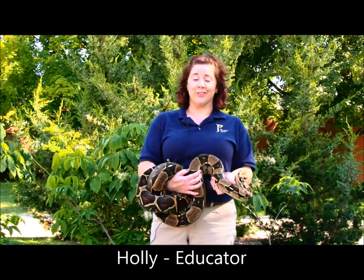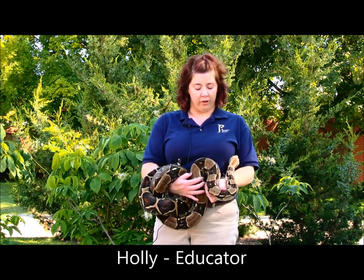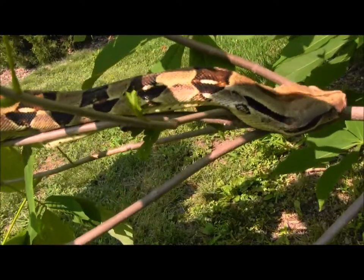This is one of our common boa constrictors, Scatter. Common boas are usually found in South America in the rainforest, where their camouflage is good for keeping them hidden in the surrounding area so that they can hunt.